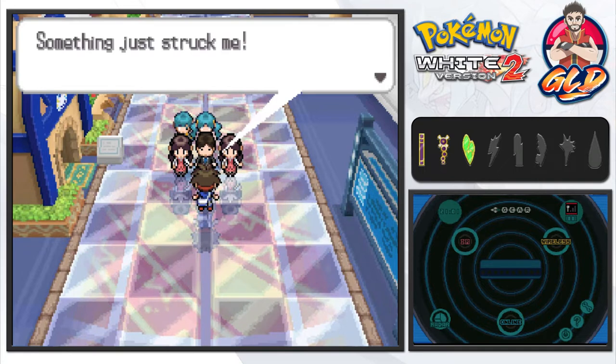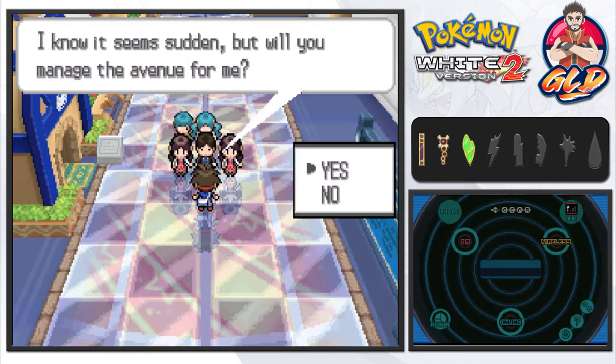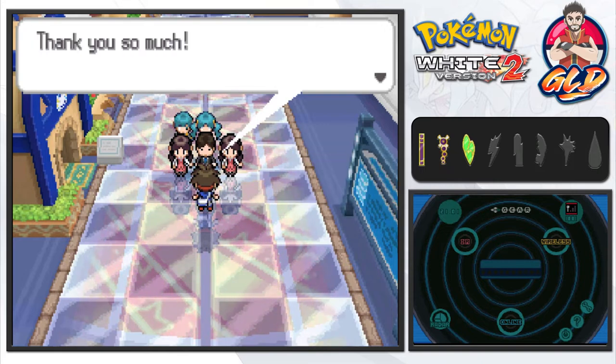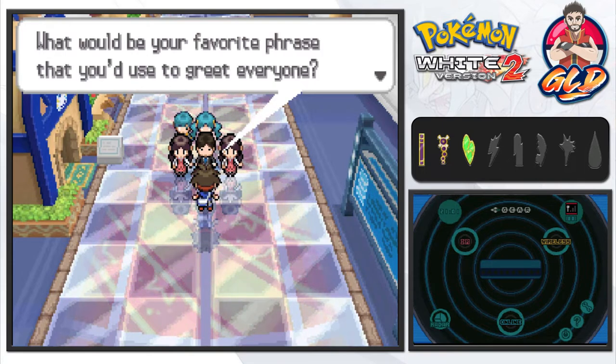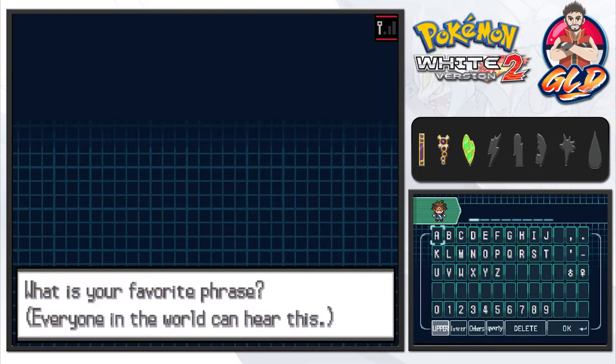The owner introduces himself: his dream is to go around the world and build avenues full of people, but he has no one he can trust to manage this avenue. He notices I'm a trainer traveling around who naturally meets people from all over the region, and asks me to manage the avenue. I say sure, and he asks for my favorite phrase. I'm thinking — I was watching the Simpsons earlier and something struck me.